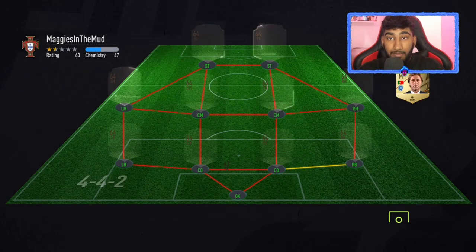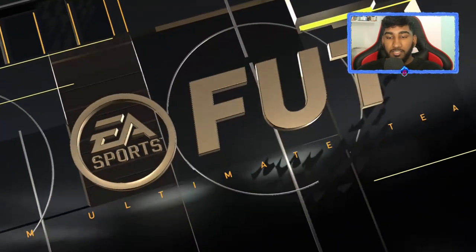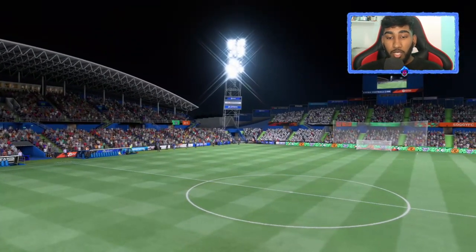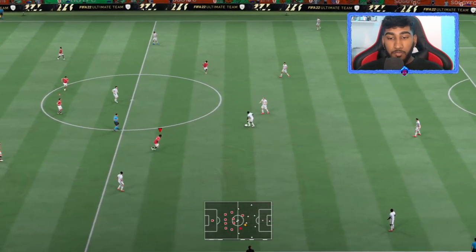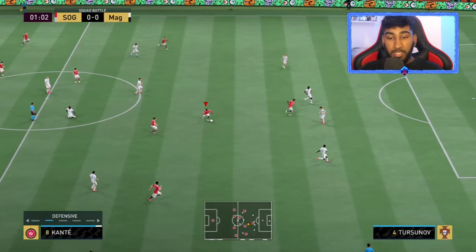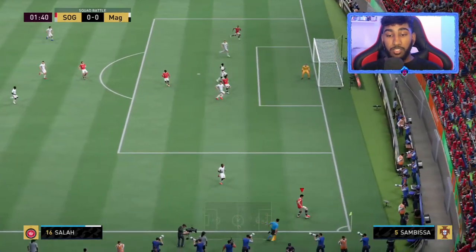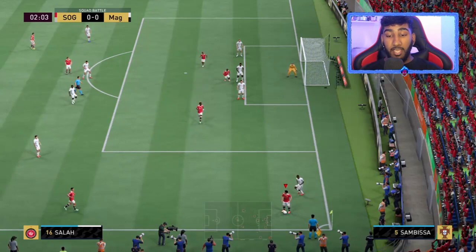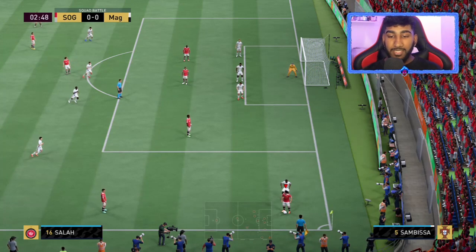It shows you the team — same bronze team, difficulty is World Class. You're going to be playing a bronze team so it's easier to get this Squad Battles glitch to work compared to playing a higher-rated team, because they'll obviously press more. Now you want to get the ball towards the corner flag of the opposition and then fake shot — press LT and RT, hold them together, then let go after two seconds.